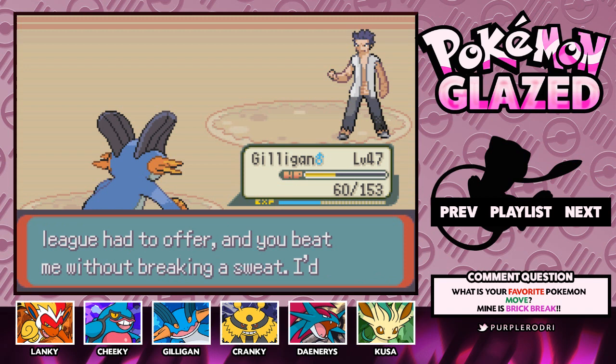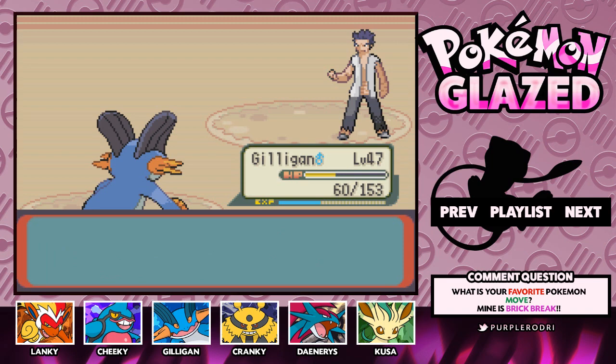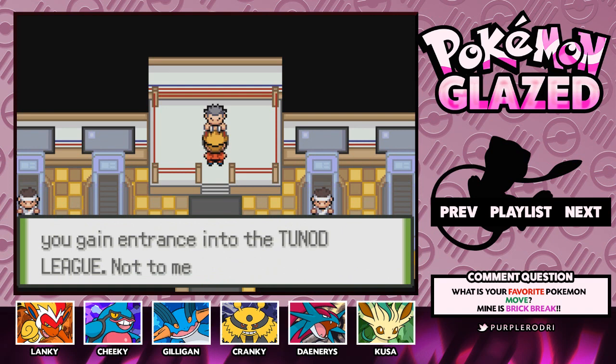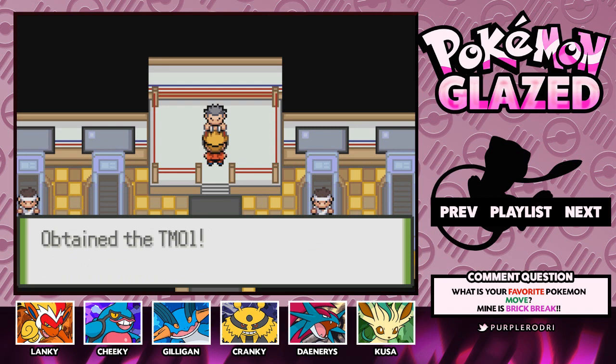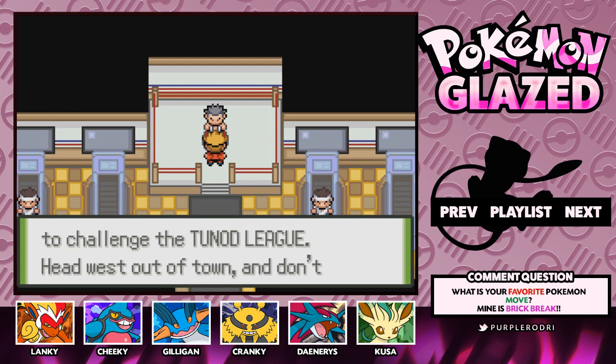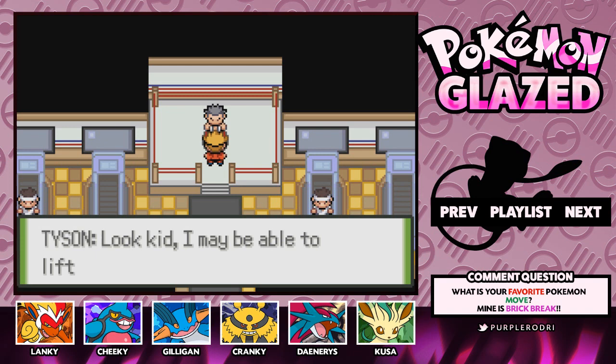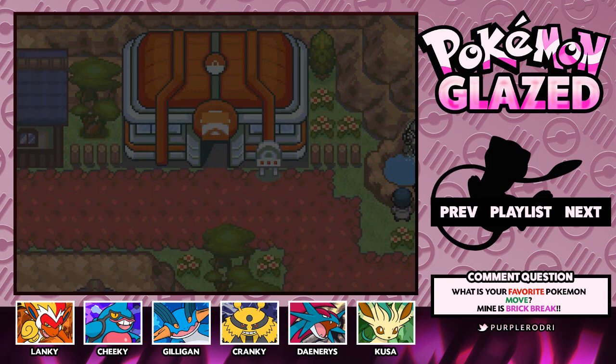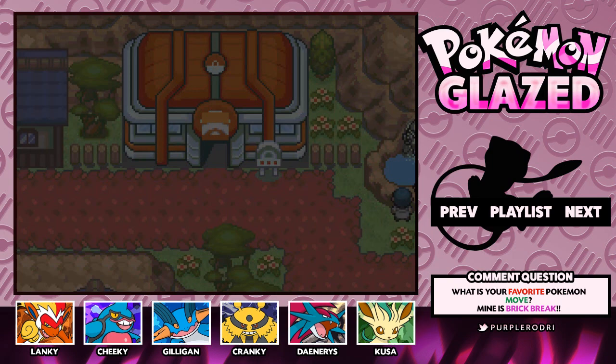Tyson says he can't believe it — I was the greatest challenge the league had to offer and you beat me without breaking a sweat. I'd be honored to give you my badge. We got 1840 for winning and we obtained the Clobber Badge — that's the 8th out of 8 badges here in the Donut region! The Clobber Badge allows you to use Waterfall outside of battle and lets you enter the Tuned League. TM01 contains Focus Punch, which we could probably teach to Lanky. Tyson says to head west of town to the big building with the green roof. He also says there are other kinds of tough in the world — the trick is to find what you're good at. I really like that. Next time we'll continue from this point and hopefully make our way through Victory Road to arrive at the Pokemon League. Make sure you give this video a like — thank you guys so much for watching, and I'll catch you in the next episode!